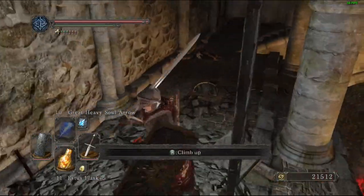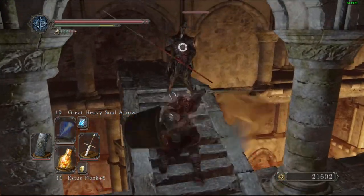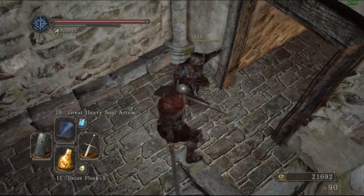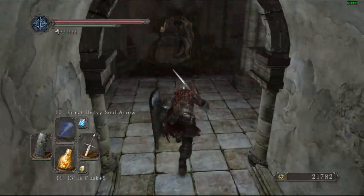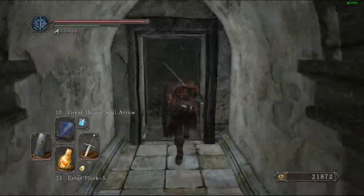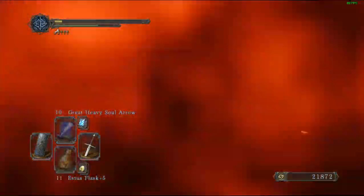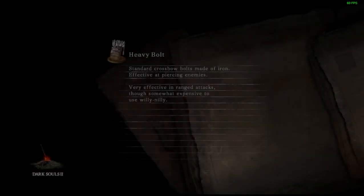The gameplay loop: you fight enemies, collect their souls, and use those souls either to purchase items from vendors or to level yourself up. You'll eventually reach boss arenas where you enter a fog wall and have to kill the boss or die.